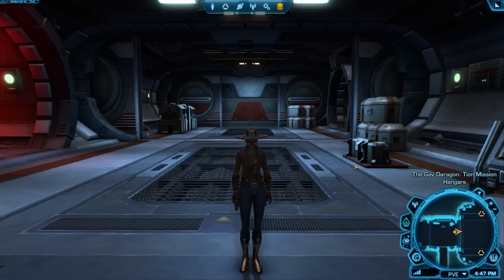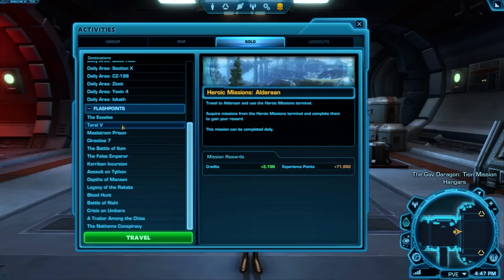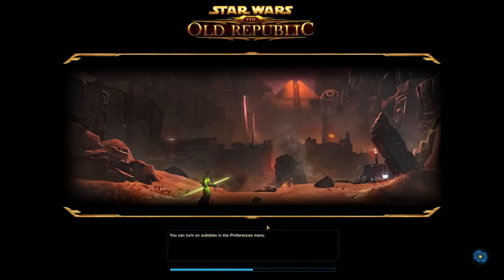You can also try picking up the solo flashpoints from the activity finder. Open the activity window by clicking the icon of three little people near your minimap, click the solo tab at the top of the panel, and pick the flashpoint of your choice. You'll want to confirm with your friend that they also have that one available as it will vary by level, and you'll miss the introductory cutscene with the quest giver, but it will load you in right in front of the door for the flashpoint.